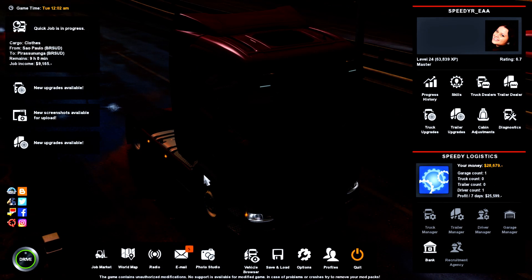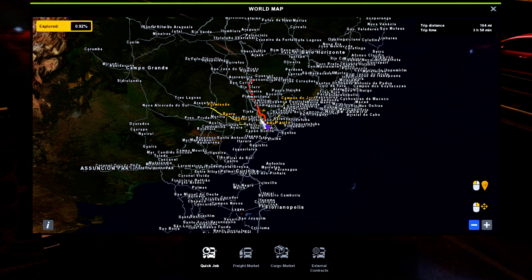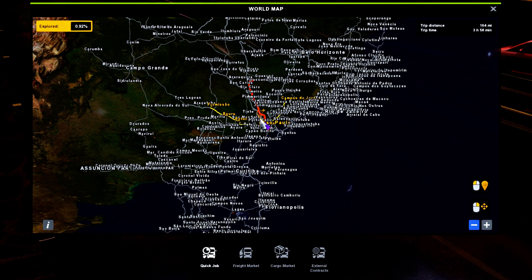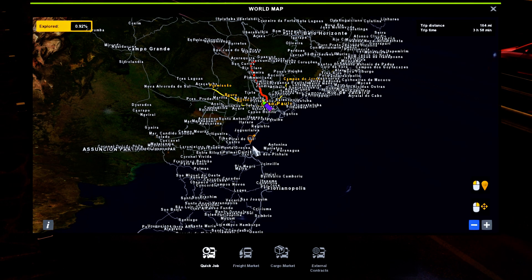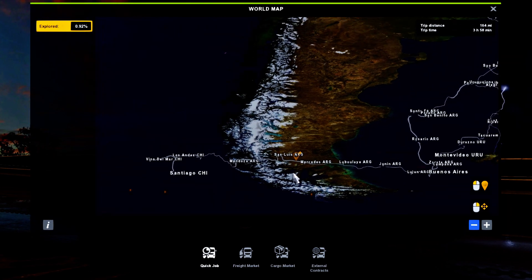Now I'm going to show you the overall map. This is default — if you don't move anything, this is how it pops up. As you can see, no changes. Here's the map.